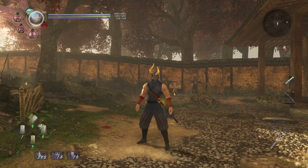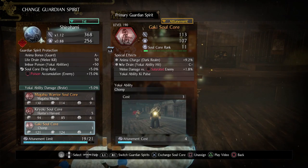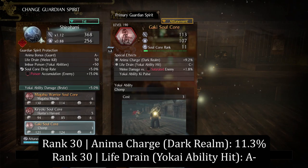Hey folks, let's learn how to use the Gaki Soulcore. Let's get started with the special effects — as you can see there are two of them. The first one is Anima Charge in the Dark Realm, and the maximum stat at Soulcore rank 30 is 11.3%. Next we have Lifestrain Yokai Ability Hit, which at max rank 30 goes up to A.